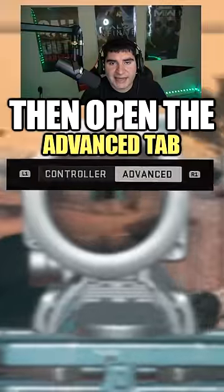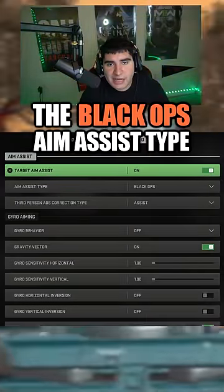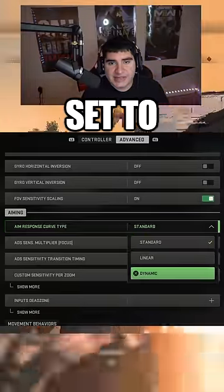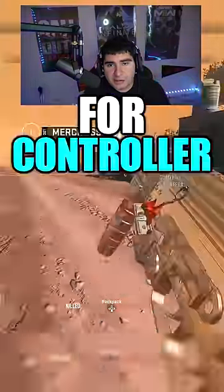Go to your controller settings, then open the advanced tab. Make sure target aim assist is turned on. The Black Ops aim assist type has been nerfed, so the best aim assist type now is Default, with aim assist curve type set to Dynamic. After doing this, you'll have the best aim assist settings for controller enabled.